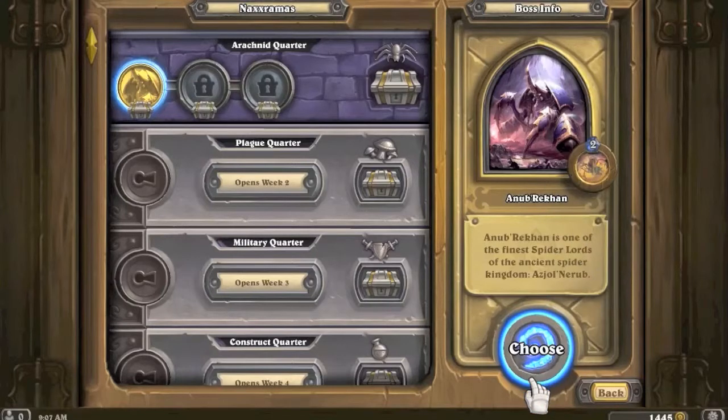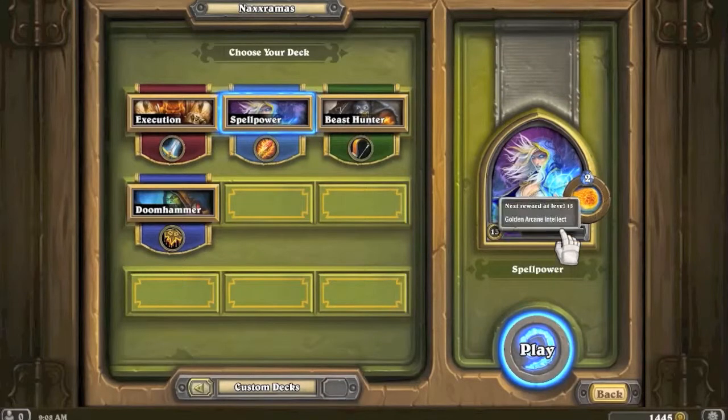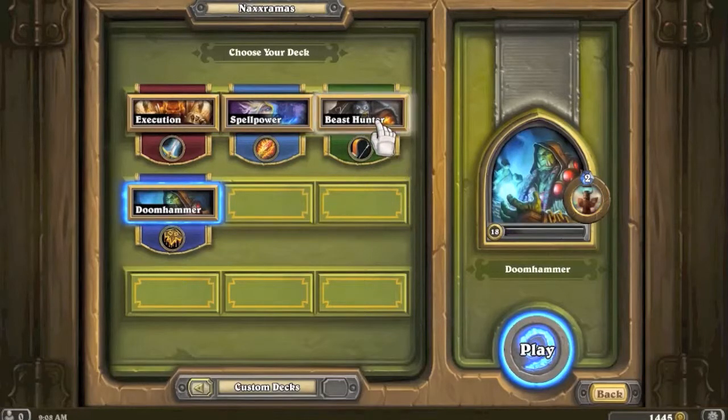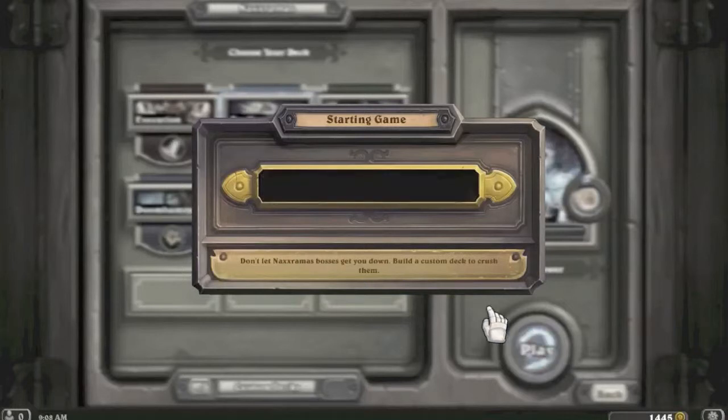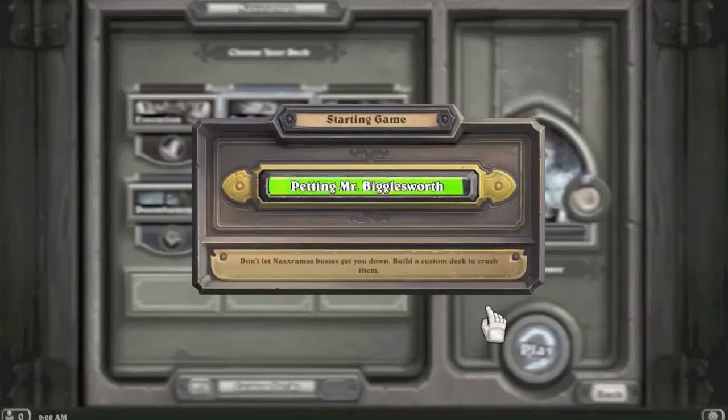The more I think about it, the more I'm liking Mage in this matchup because our hero powers technically cancel each other out. His board is going to get too powerful if I don't play minions. Let's try the spell power mage - I don't think you guys have seen this deck yet. This deck is focused around spell power and getting board clears with Arcane Explosion and stuff. This is so cool!